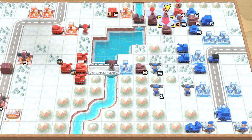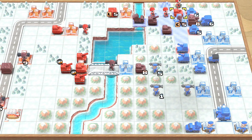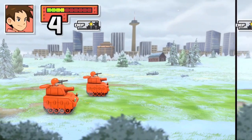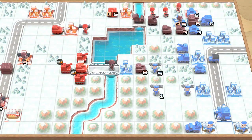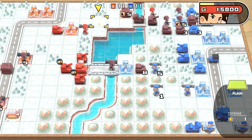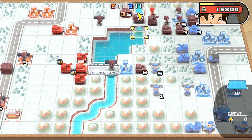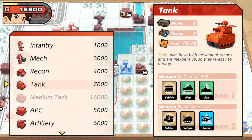You have the different CO powers, or general powers. Andy can repair your units a little bit. Olaf causes everything to get snowed on. Grit increases the range of his indirect fire attacks — his artillery and rockets. And Max makes all of your units, basically your tanks and everything, hit harder. It's a nice way to balance things out. As you get further into the game, you have other COs with their own powers, but I'll get into that when I talk more about the story.